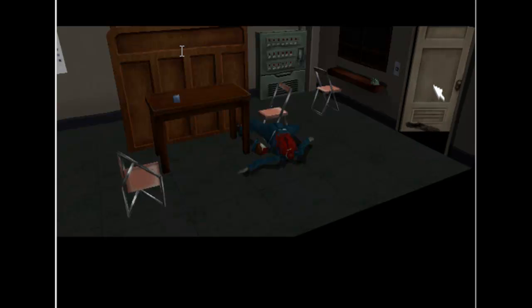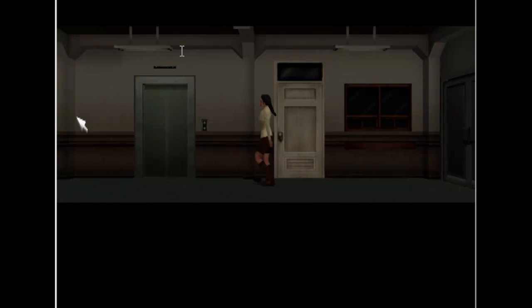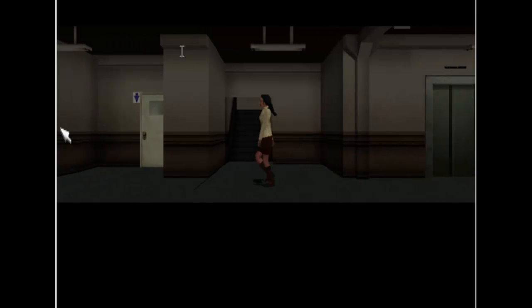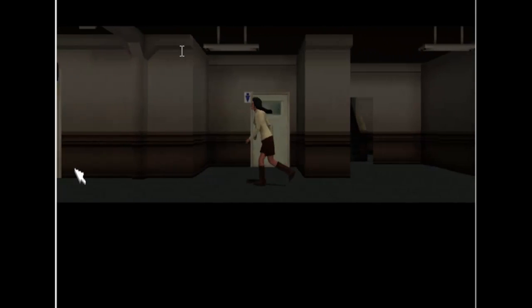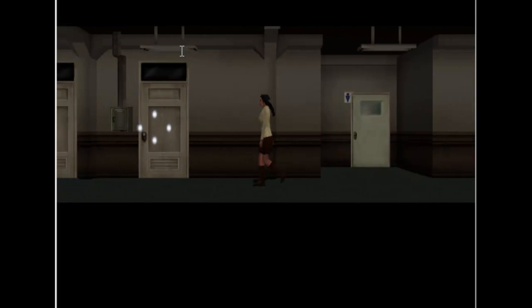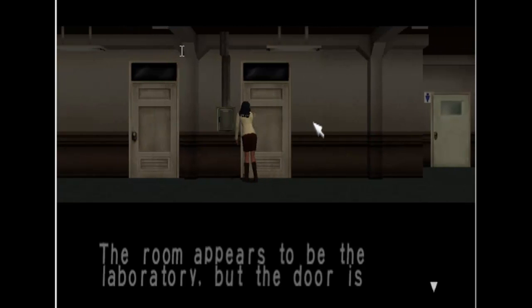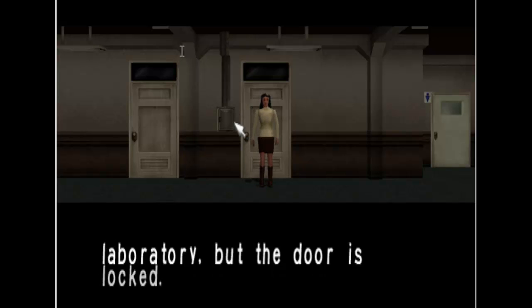We're gonna die. That's gonna suck. Found out what the buttons do. Still not quite sure how to make this silly bitch run whenever I want her to, but don't go to the bathroom. Just go over here. Go in here. Maybe. Laboratory, but the door's locked.